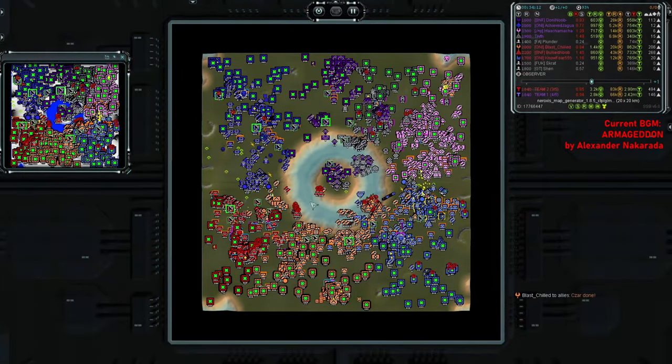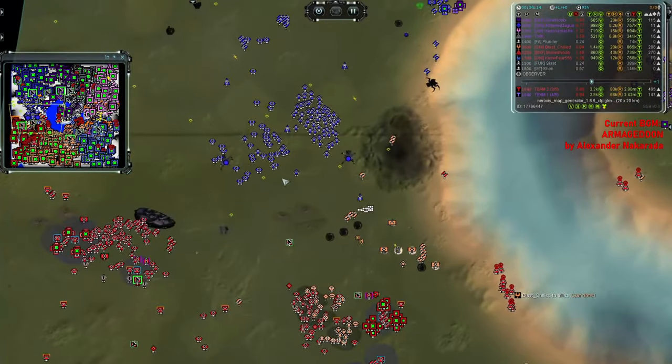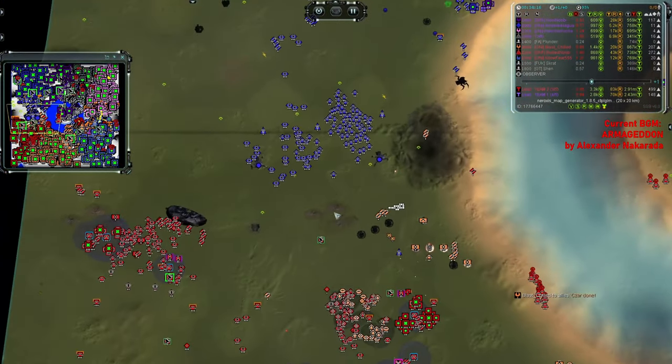He realized his error, so he retreats with the fighters while the Restorers still continue their rampage — destroying yet another little cluster of mixes. That cannot be good for your economy. 800 mass per second left for Yudi, compared to Blast who is working with 1,400, or Bullied Noob who's got basically the same but has a hell of a lot less territory than Yudi and is currently being pressured by a couple of Megaliths.